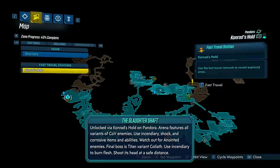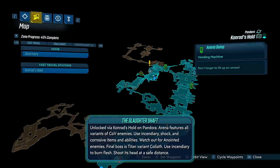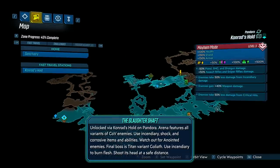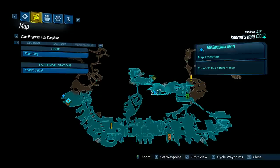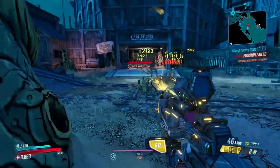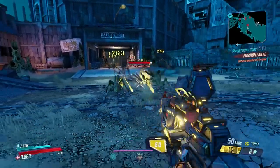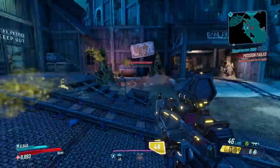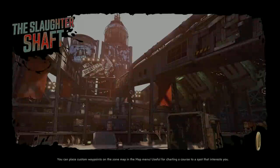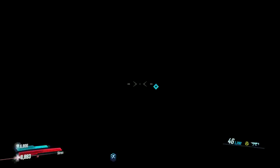The second arena is called the Slaughter Shaft, and it's unlocked via Conrad's Hold on Pandora — the second time you come back to Pandora during the story. From the fast travel point, you run through the same basic path you follow for the story, and then the arena is off to the side versus the main path. Go through and you can run this arena.